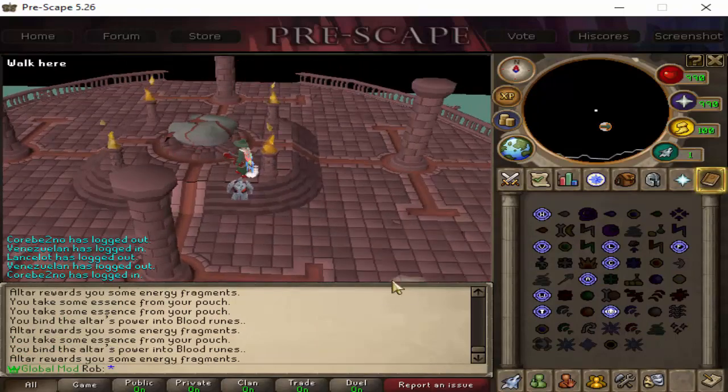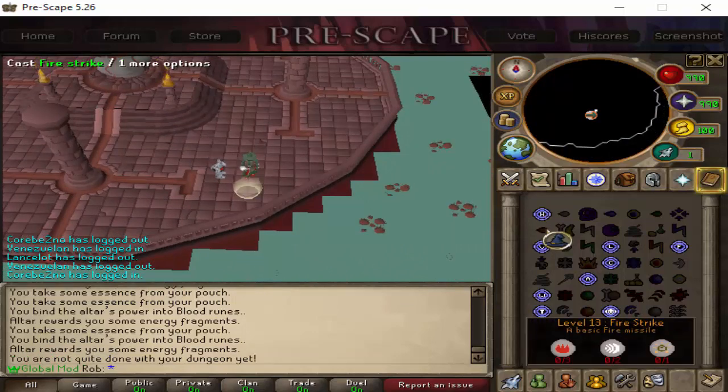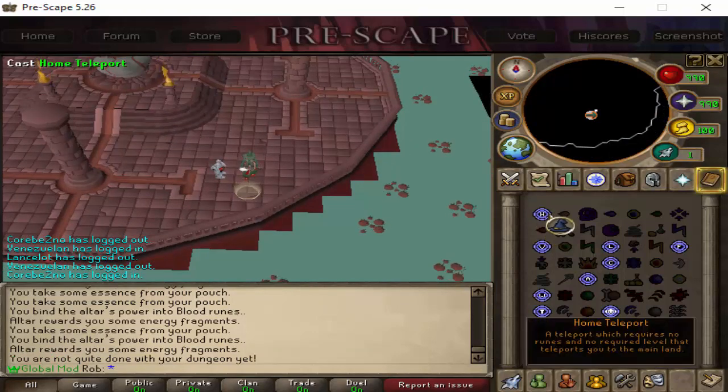One final note: there is a portal at every altar that you can use to teleport back to the home bank. Unfortunately for the blood altar, this doesn't work at the moment, so just teleport home and repeat the steps.